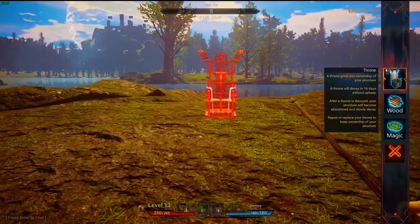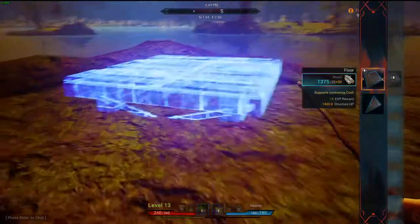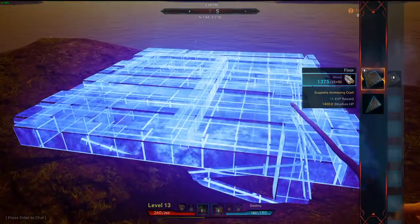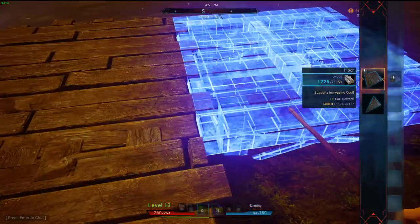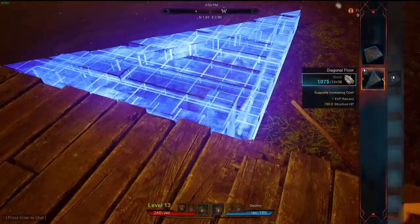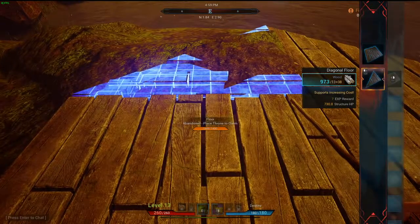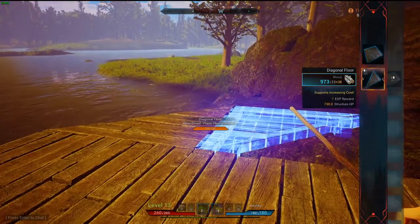I think I want this to be like a patio that overlooks the water, and then we can incorporate this into a hallway going back into the main area of the house. Let's go B to build and do a platform floor. We can come sit out here and enjoy the beautiful view. Let's go here and here, and then let's go to the triangles — I'll go there and there. Oh, it's going to clip into that.